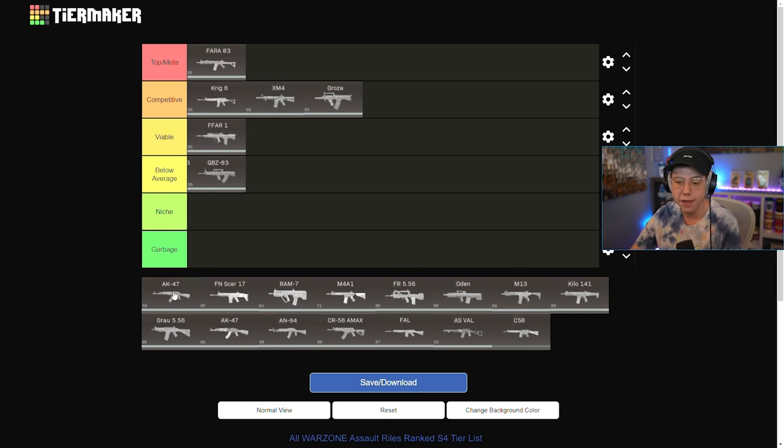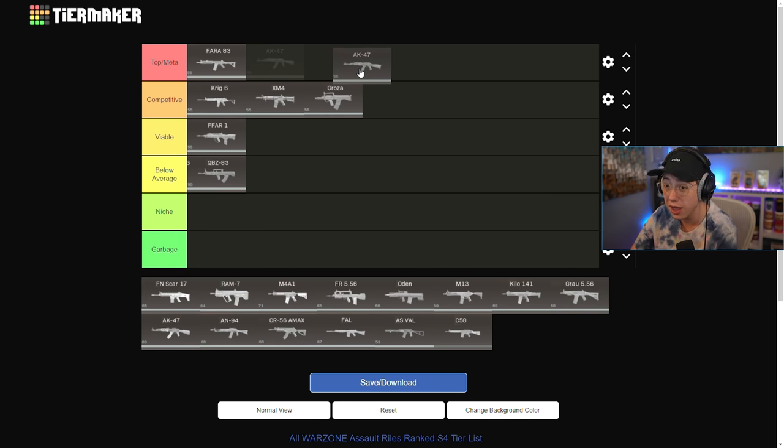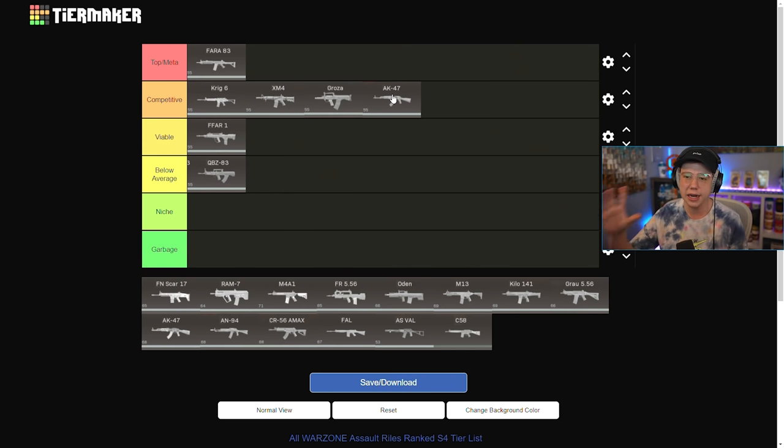Then we get to the Cold War AK-47 — definitely Competitive, borderline meta honestly. It's really right on the edge, but we're going to leave it in Competitive. It has a great TTK and you could use it at range if you wanted to — it could almost take the place of the Amax now after that nerf. The AK-47 is very good for close to medium range fights, and a lot of pros are using it as a secondary rifle. Now with the barrel updates you could also use it as a primary.